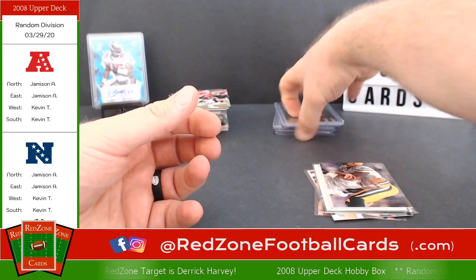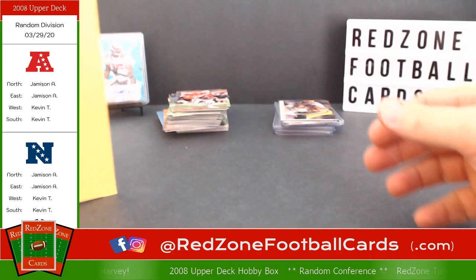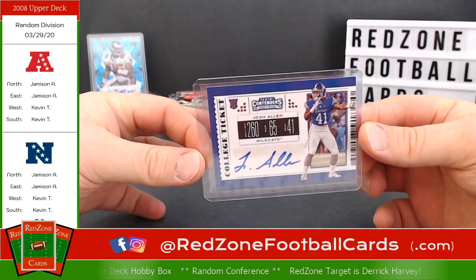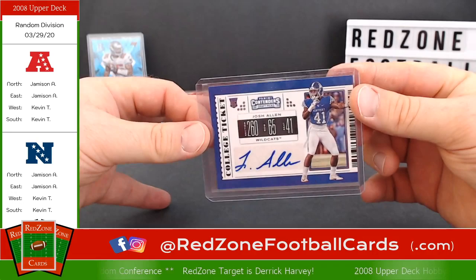I'm going to go ahead and break out — since I wasn't clear, we did hit a Derek Harvey. So I'm going to break out a bonus card. I don't have any other boxes — for a break like this I would probably have a little blaster or something from Target, but I set this aside: Josh Allen for the Kentucky Wildcats, stud rookie defensive end for the Jaguars. I'm going to throw that in as a bonus for hitting the Derek Harvey rookie card.